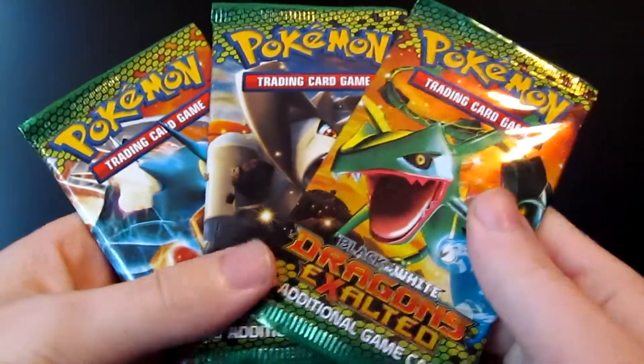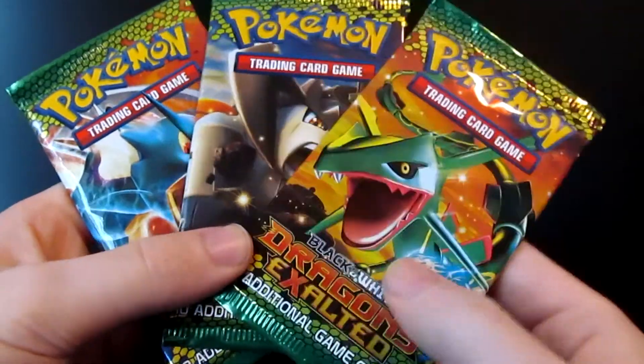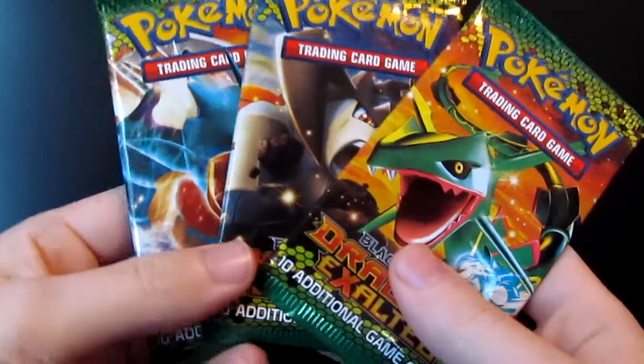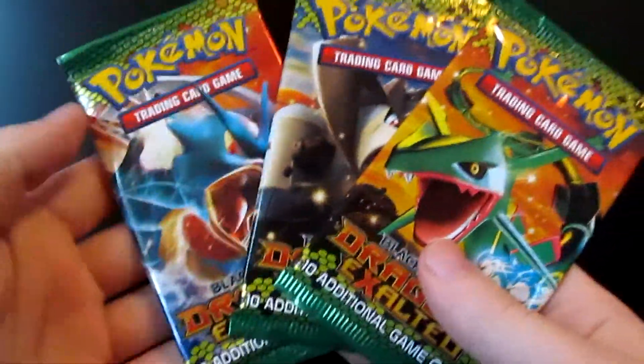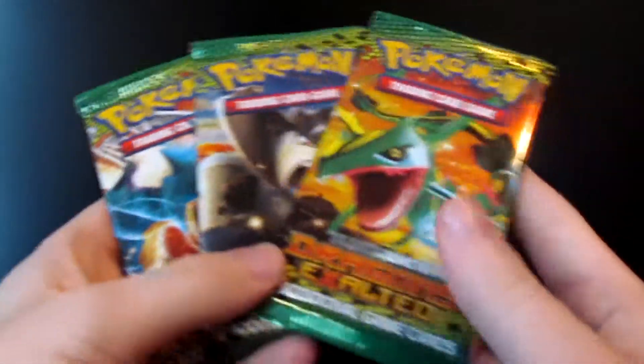I found something special when I went to the card shop — I found Dragon's Exalted packs. I've always wanted to open a few of these, and I haven't found any in a long time. I'm really excited to open these. I'm going to start with the Gyarados one. I also got a Terrakion and a Rayquaza pack, so let's start with the Gyarados.